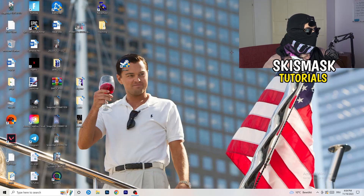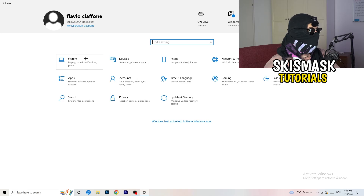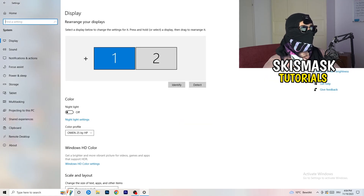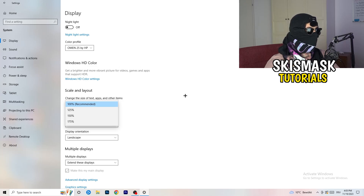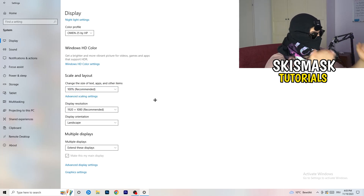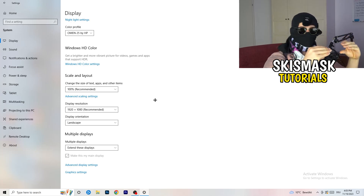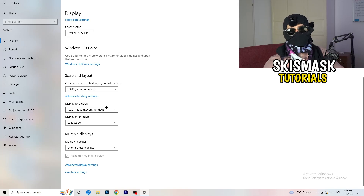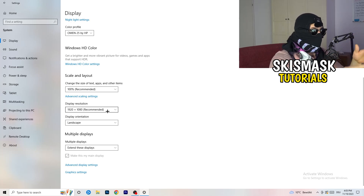Open Settings again, go to System, and identify your main monitor. Go down to Scale and Layout — change the size of text, apps and other items to 100% as recommended. The display resolution is really important: it should match your in-game resolution. If you're running 1920x1080 in-game, set your monitor's display resolution to the same, or match your in-game resolution to your monitor. Keep them the same.